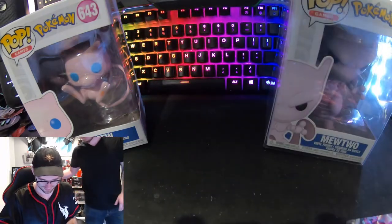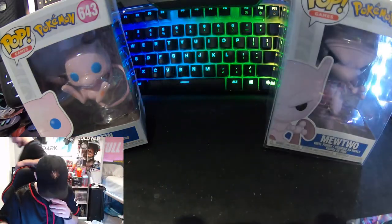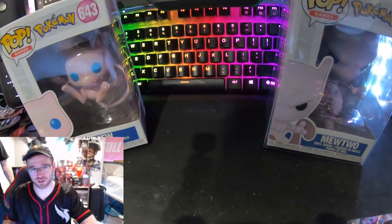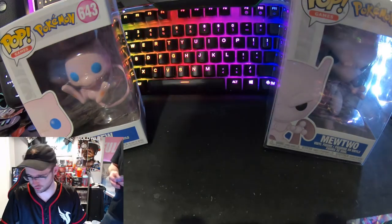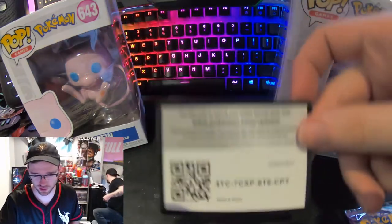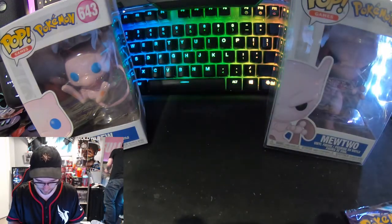We got the arm piece too. I've also never opened Evolving Skies, so I'm really excited — there's one of those in here. We'll do Sword and Shield base first. Code card, then four packs.